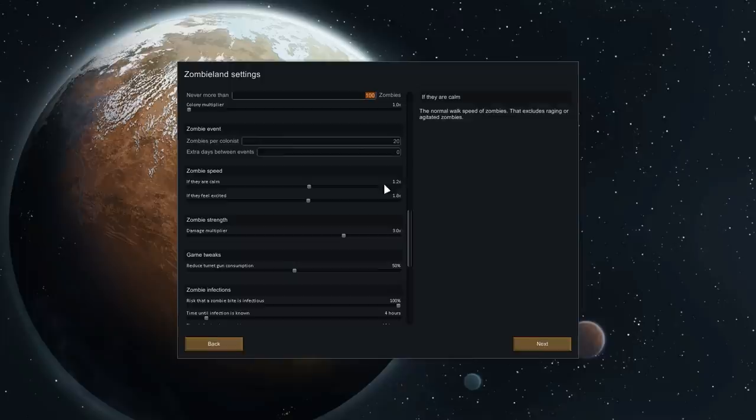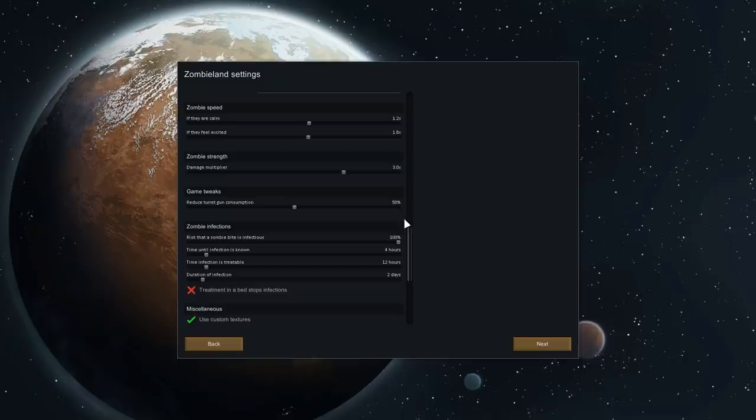Here's the important thing: zombie speed when calm is 1.2 times our colonist speed, so those guys are going to be faster than us. We've got the adrenaline mod, so in theory we can still outrun them, but we'll pay the price for doing so. We want to stand our ground and fight, pick them off. If they're excited, things will get messy — they will absolutely run us down. Very similar to the Left 4 Dead slash 28 Weeks Later style zombie. Mad and fast. Damage multiplier is three times — zombies barely even damaged us last time, so I want to see real lethality.